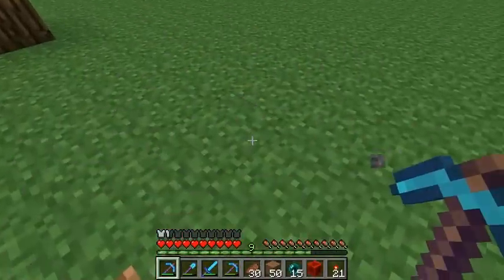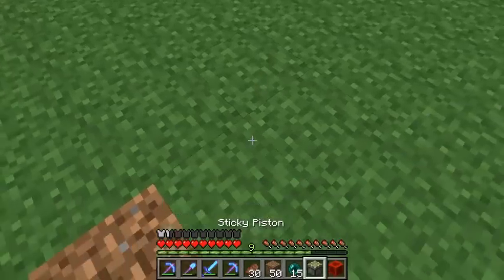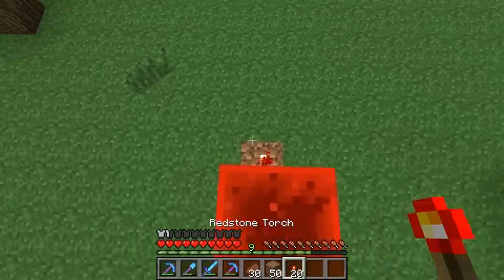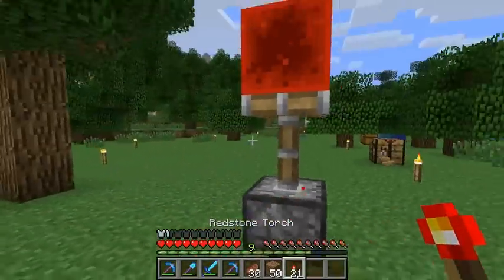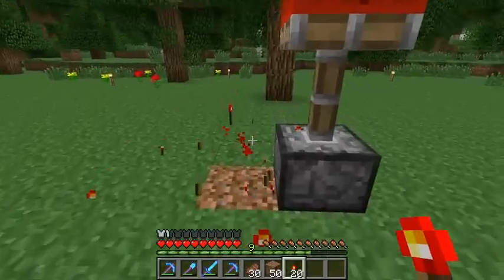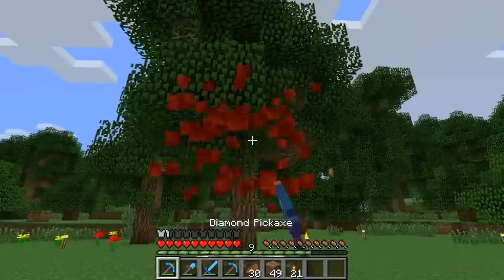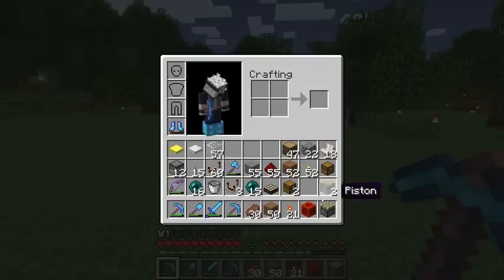It applies to any angle. Let's try a sticky piston — yeah, see, it doesn't get powered. I thought I was going to make a cool elevator or something. Oh well. And it does that too by the way — if you take the power away, it powers the piston then. So that's kind of interesting.